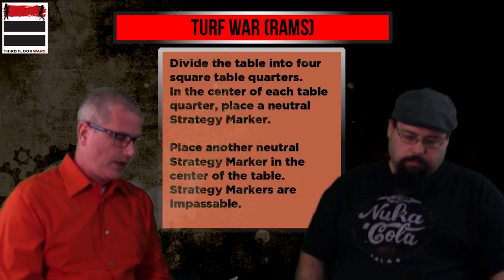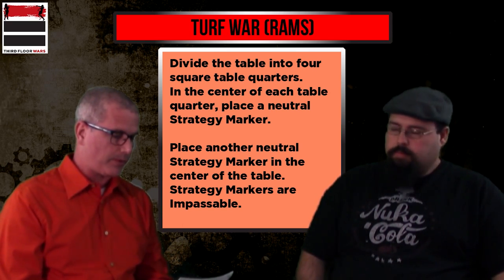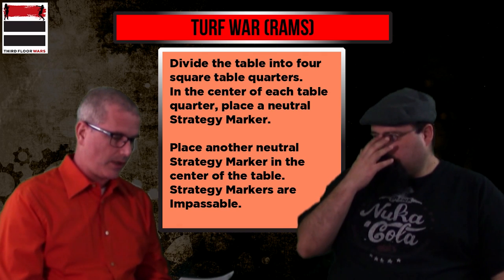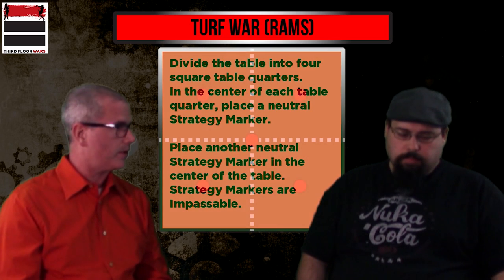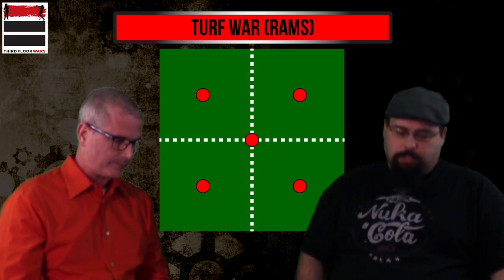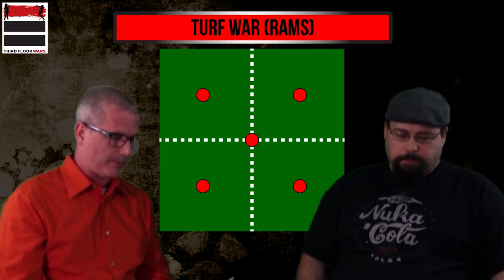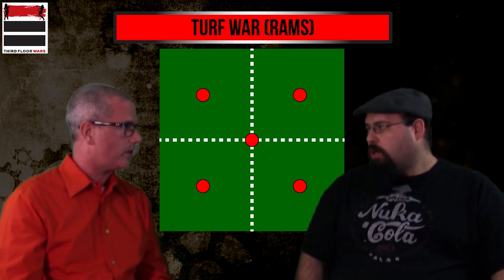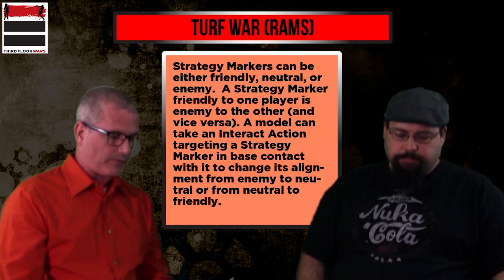Let's start off with the first strategy: Turf War. You divide the table into four quarters, place a neutral strategy marker in the center of each table quarter, and place another neutral strategy marker in the center of the table — five strategy markers total. Strategy markers are impassable, which is a very big deal. By default all markers are 30mm unless specified otherwise. Strategy markers can be either friendly, neutral, or enemy.